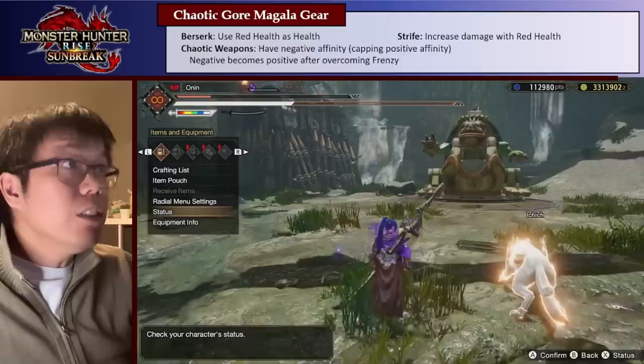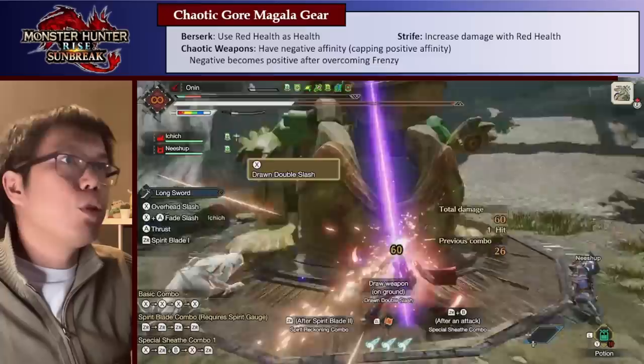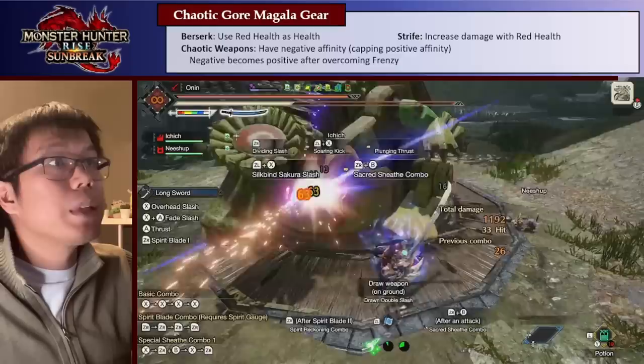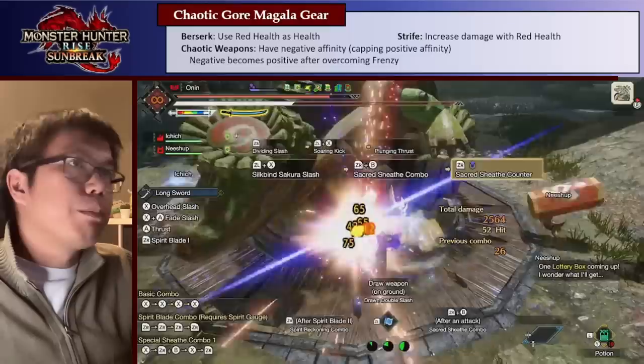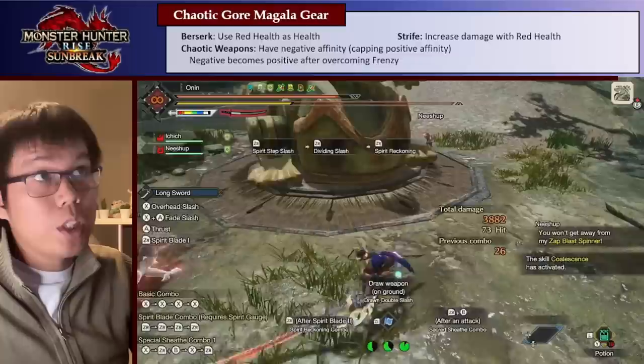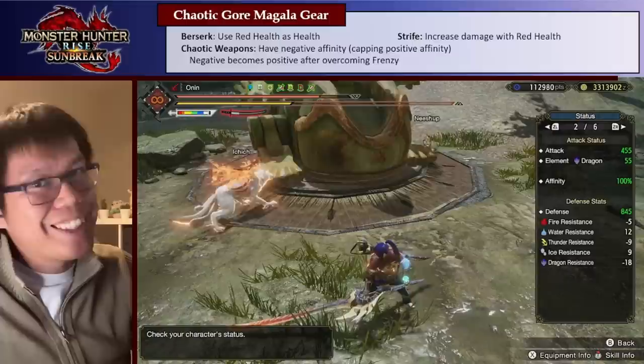However, if you overcome Bloodlust — this weapon has the Bloodlust skill, and you overcome it by dealing a motion value of about 600 worth of damage — if you just attack it off you'll eventually get there. Let me Sakura Slash a whole bunch. Eventually I recover, and that negative affinity becomes positive affinity — I go from negative 30 to plus 30. Because of Bloodlust, you also get plus 25% after you overcome frenzy, giving you a huge crit bonus after you recover. You can see now my Bloodlust is recovered — I have the blue symbol on the top left — and my status should shoot up to 100% affinity.